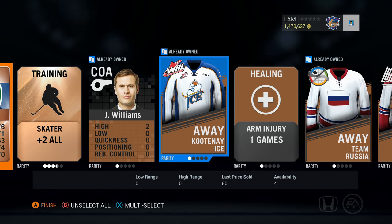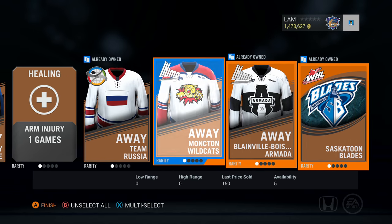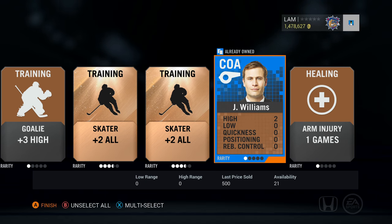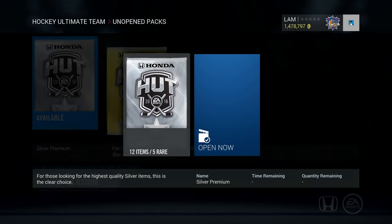We also got LaSan — maybe a fourth line guy. I might actually use one of these jerseys to switch it up from the Hamilton Bulldogs from time to time. I'll keep all the jerseys and logos just in case I want to use them in the future. We also got a Williams coach — I'll keep two, you never know if we'll need a coach.